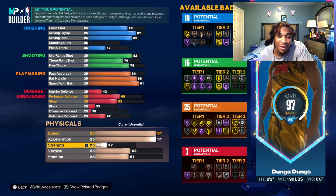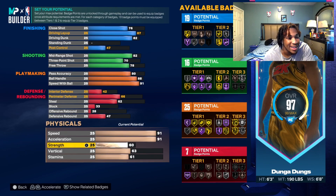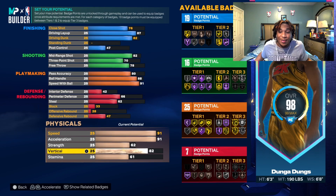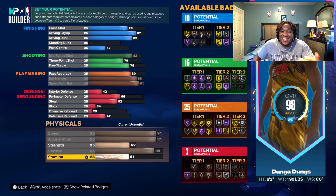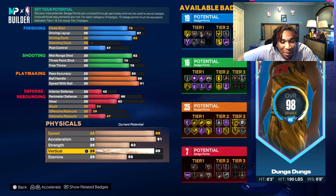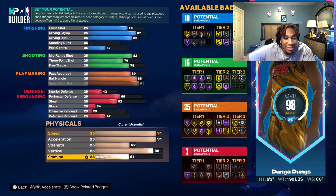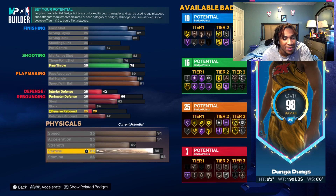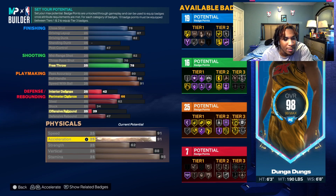Speed is going to be up there too — D-Rose's speed and acceleration are both going to be around the 90s. Strength is going to be 62, so he'll have some strength on him. Like I said, these builds are mostly for show. Just copy everything you see. Speed and acceleration are gonna be a 91, then you just max everything out with the stamina.